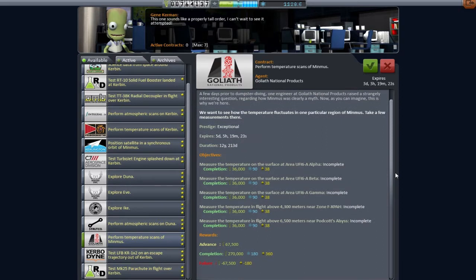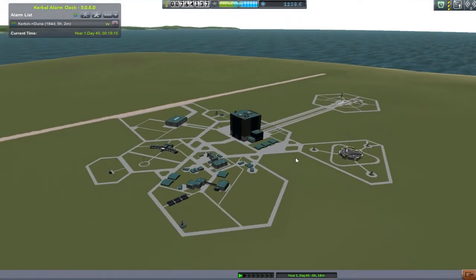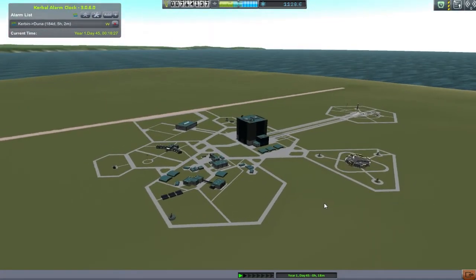The Alone Ranger should be capable of doing temperature scans and getting back to Minmus. What we're going to need is some fuel and parachutes for the Alone Ranger, because when I made it I didn't really think about how he was going to get home. So I'm going to make a fuel tanker with some parachutes to go deliver fuel and maybe get to Minmus.